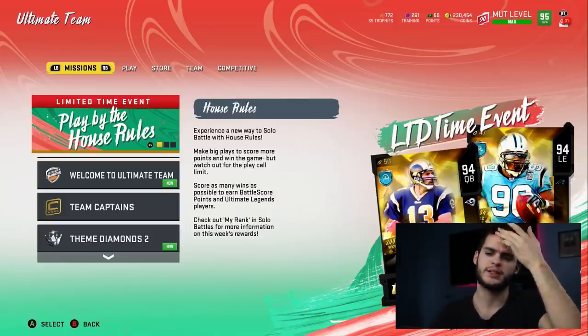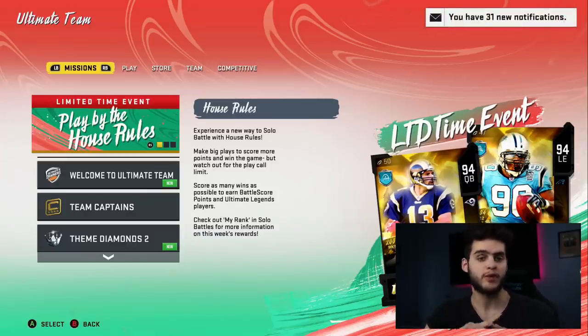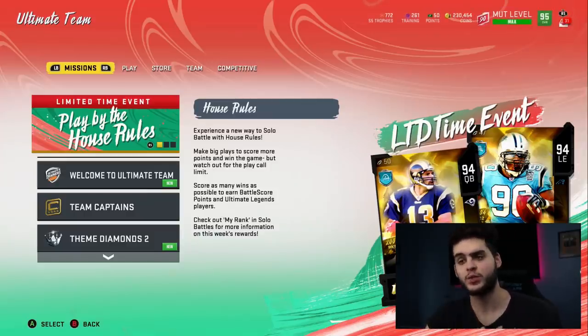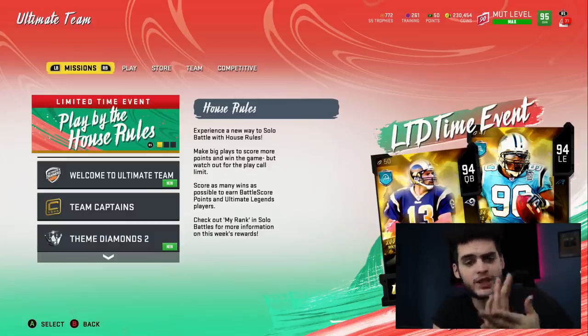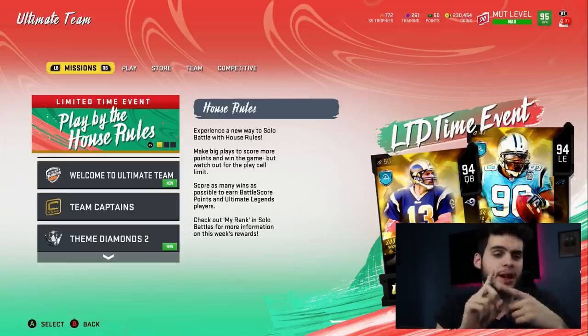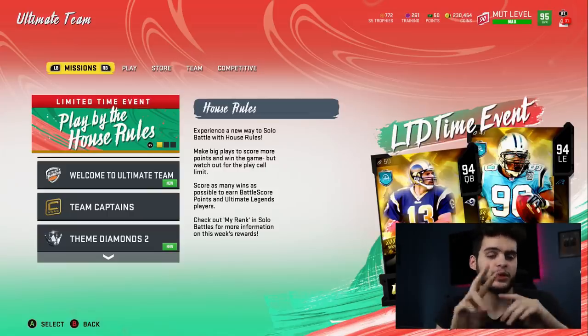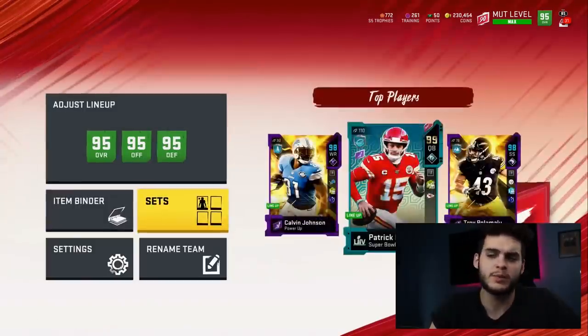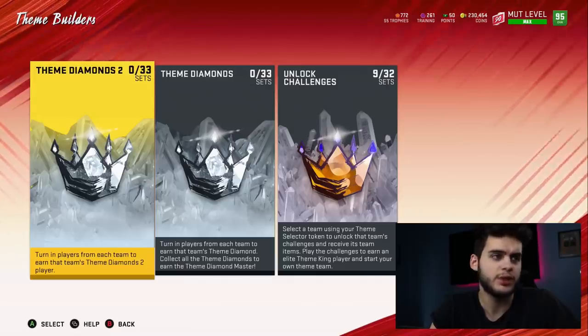Hey everybody, it's Poodle back with another Madden Ultimate video. Today I'm going over what you guys should be doing with your coins before the Team MVP slash Theme Builder 2 promo. I recommend you also go watch my 10:30 video — the giveaway is running there too. Today I go over all the Team MVP info, the sneak peek Tennessee Titans reveal, and the new Tomorrow Superstar mini promo player drop.